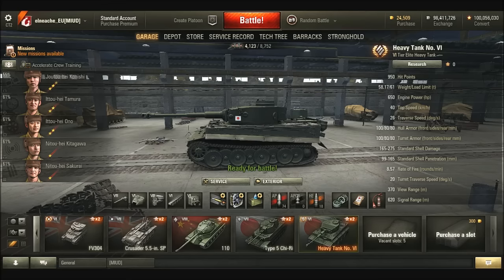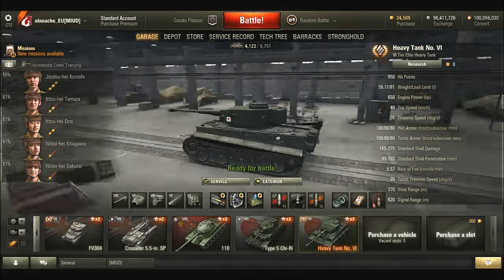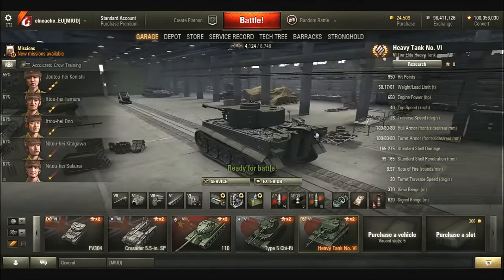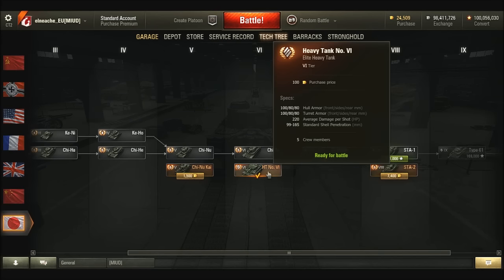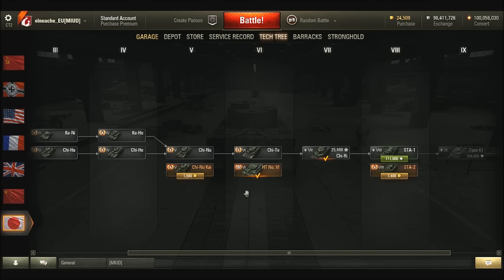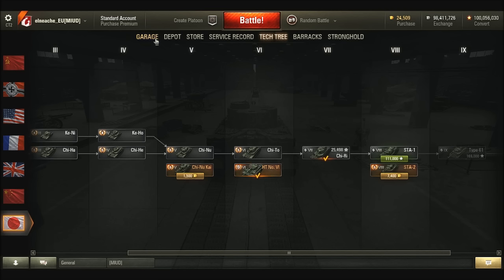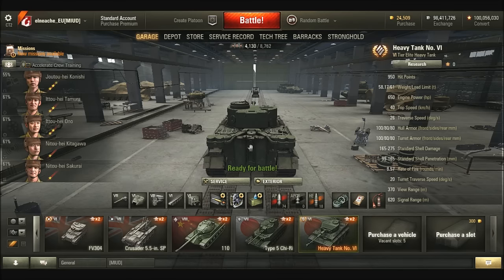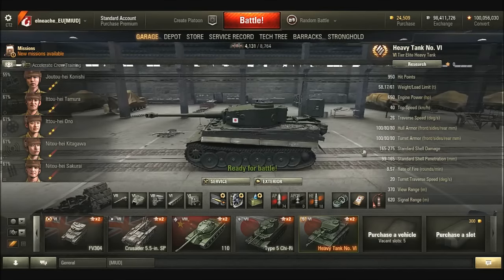Hi guys and welcome back to the World of Tanks 9.9 test server with El Niachy. Today we're having a look at this little thing here. I'm not quite sure where this is going to fit in when it goes live, but currently this is a tier 6 Japanese Tiger, sitting next to the Cheeto — a Japanese Heavy. At the moment this is a test server, it only costs 100 gold, but obviously that is definitely going to change. From what I have seen, this thing blows up very well, but we're going to have a look ourselves.